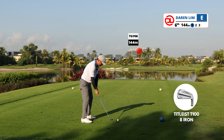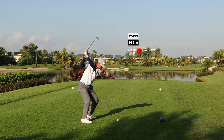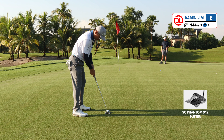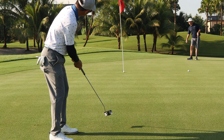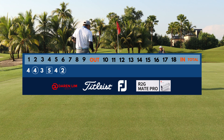Hole 6 is a par 3 at 144 meters — this is a front pin. A good spot for the ball would be right of the pin and slightly at the back, as you would leave yourself with lots of green to work with. With a double breaker right in front of the ball, all I needed was good pace to get the ball as close as possible, and if you're lucky enough, you get a birdie.